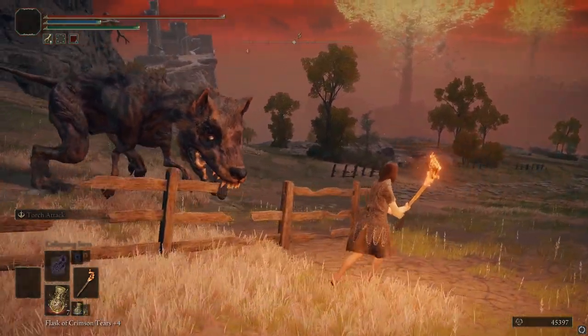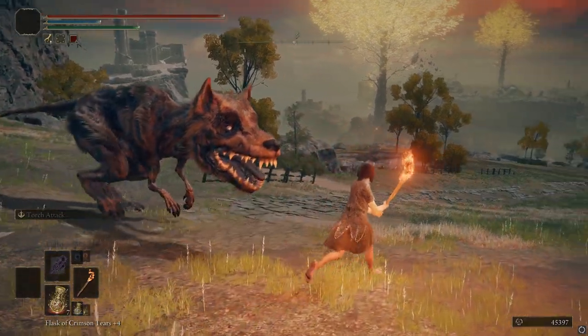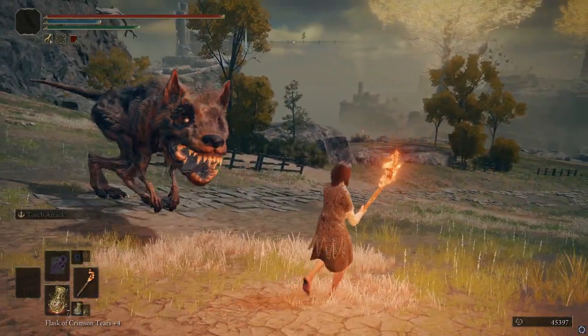I'd like you to meet my pet doggo. I got him from the shelter over in Caelid. They said he was a troublemaker. I nicknamed him Rex, and I'm taking him to Limgrave.